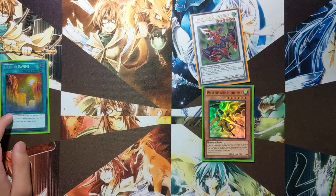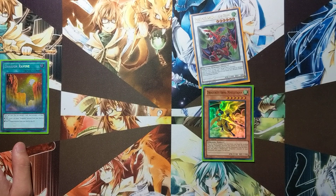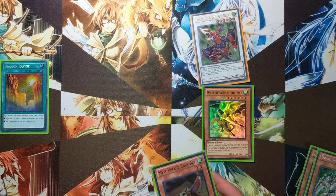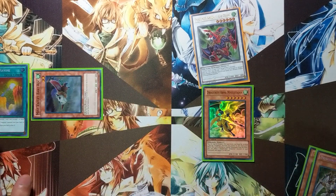Gayderg's effect will resolve — you can search your deck for a winged beast and then discard a winged beast. So you'll search for Baby Rock and then discard Baby Rock. Baby Rock's effect, when it's discarded, allows it to special summon itself to the field.